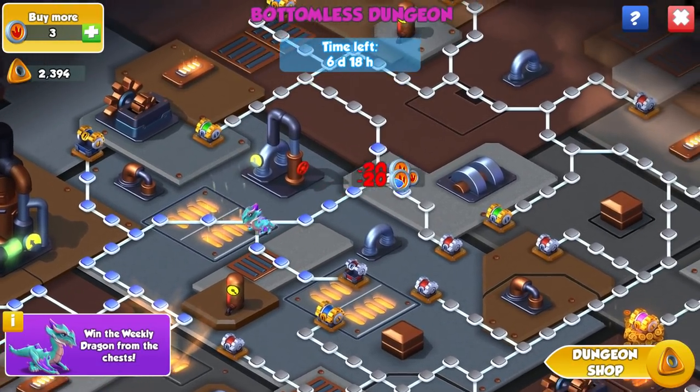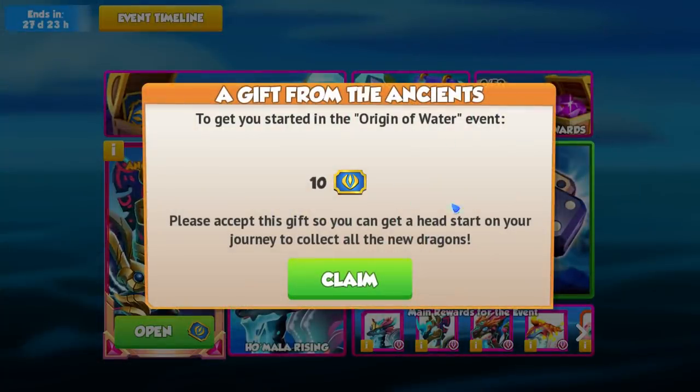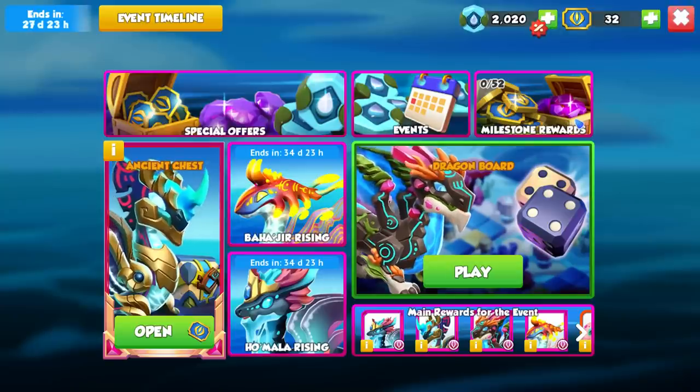If you've never played these events before, you might wonder why we need Ancient Tickets. You need them because they're the way you're going to open Ancient Chests and get those bonus dragons and potentially get an Ancient. To get you started in the Origin of Water event, the game gives you a gift to accept for a head start — they've given us 10 tickets right there.